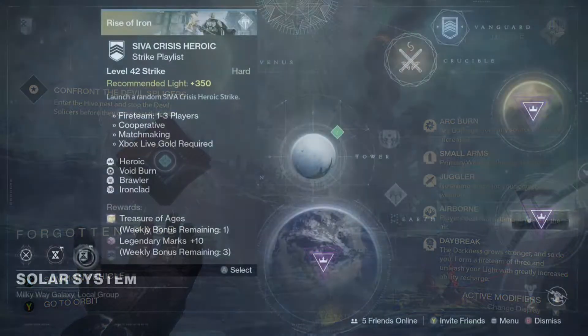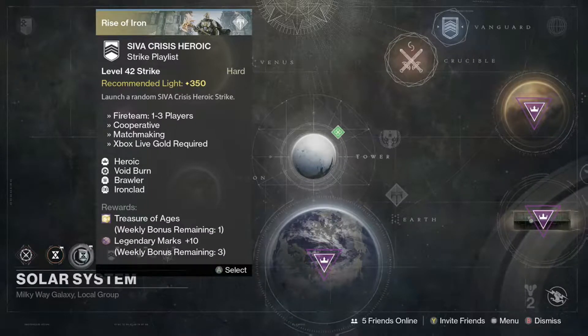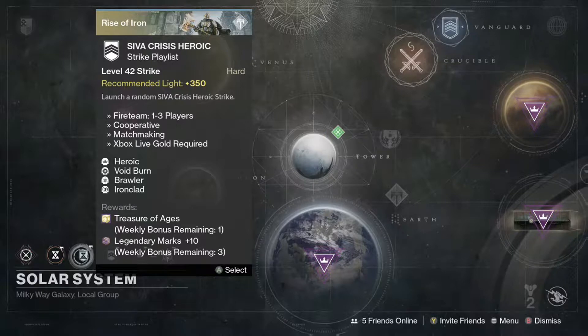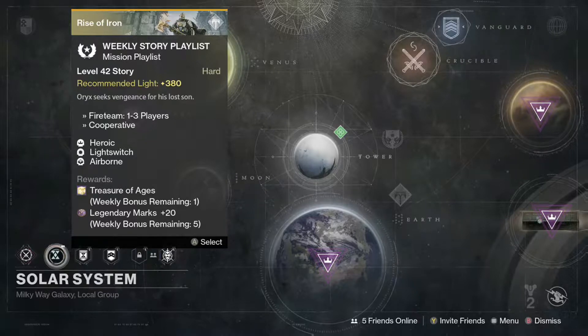Over to the SIVA Heroic Strikes, we have heroic, void burn, brawler, and ironclad. You also get a Treasure of Ages and 10 legendary marks, and you get three weekly bonuses. For the weekly story playlist we have heroic, light switch — which means taken enemies do more melee damage — and airborne. You also get a Treasure of Ages.